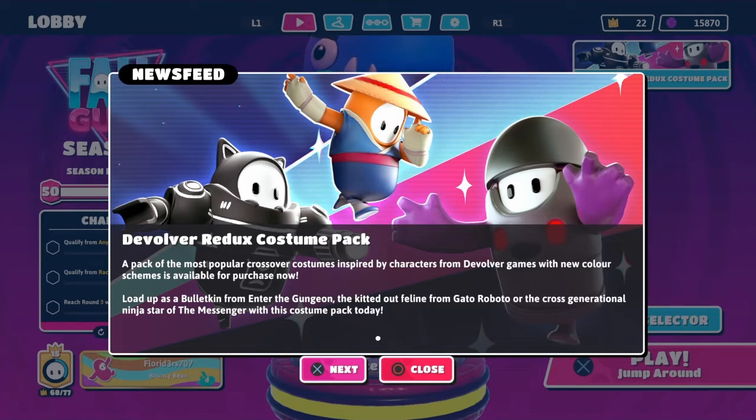Welcome back, today I'm doing an update video. The first one: they made a new Devolver Pack Redux costume pack. It's a pack of the most popular crossover costumes inspired by characters from Devolver games with a new color scheme, available to purchase now. You can load up as a bullet skin from the Gungeon, the kitty feline from the Grotto, or the cross-generational ninja star from The Messenger.